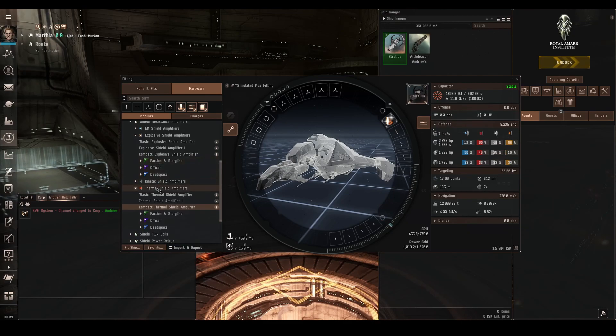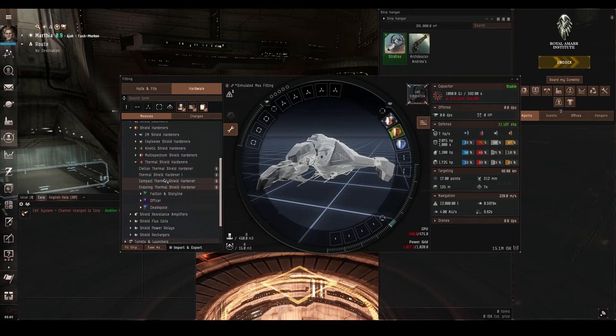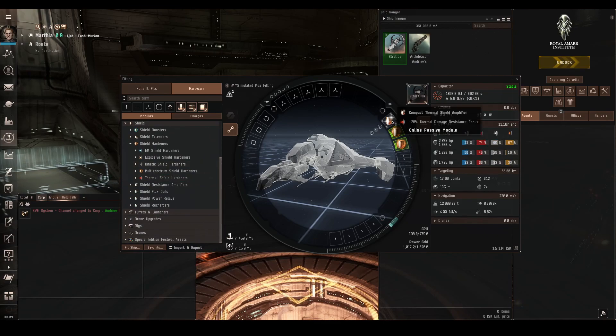There are also active shield hardeners, which do consume capacitor — one for each of the four damage types, plus a multi-spectrum one which does a smaller amount to all four. The passive thermal only does 28% because we don't have any compensation skills, but the active one does 42%. And as it's an active module, you can overheat it and it goes up to 50%, so that's good in emergencies. These active ones take more CPU than the passive ones and consume capacitor. The multi-spectrum one only does 23% but covers all four damage types, and it can also be overheated up to 27.8%.